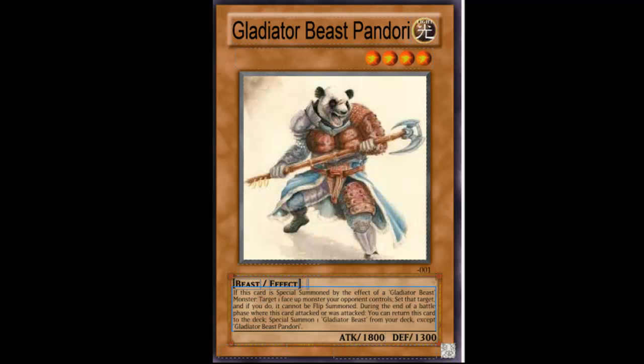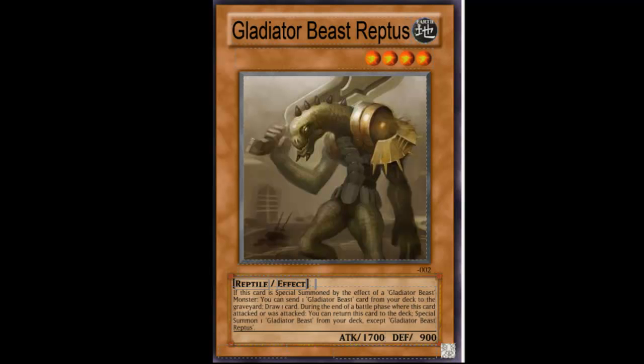The final card — Gladiator Beast Reptus — is an Earth Level 4 Reptile, 1700 attack, 900 defense. If this card is special summoned by a Gladiator Beast monster effect, you can send one Gladiator Beast card from your deck to the graveyard and then draw one card.